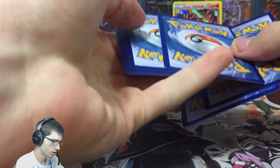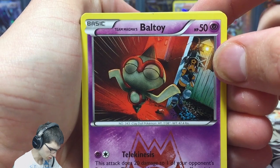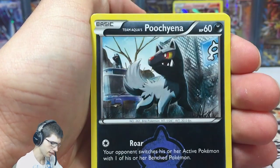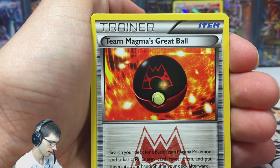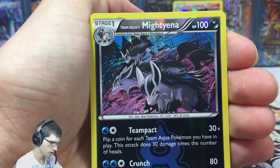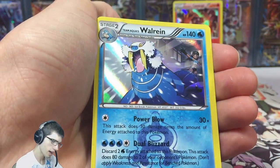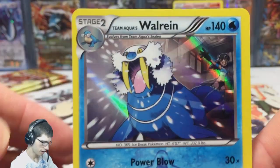Let's get into the second Team Aqua pack — two and two, and hope we can get something nice. We have Beldun, a Mightyena, Team Magma's Great Ball, Team Magma Admin, a reverse Mightyena, and a Walrein. Not bad!